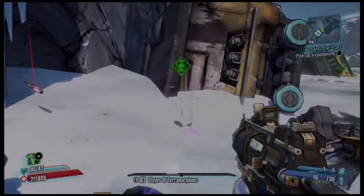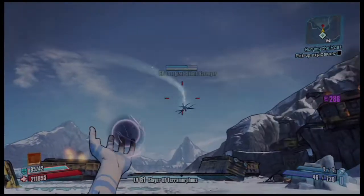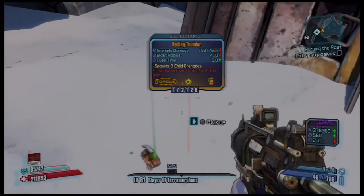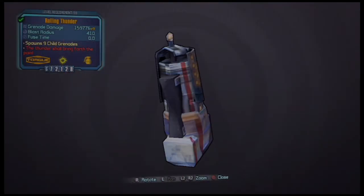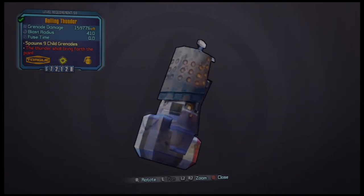The drop rate is about the same as the Logan's Gun. This thing is pretty much the same as the Bonus Package legendary grenade mod and is manufactured the same, but the only catch on the Rolling Thunder is that it's always rubberized. So if you want a rubberized Bonus Package, just go get the Rolling Thunder.